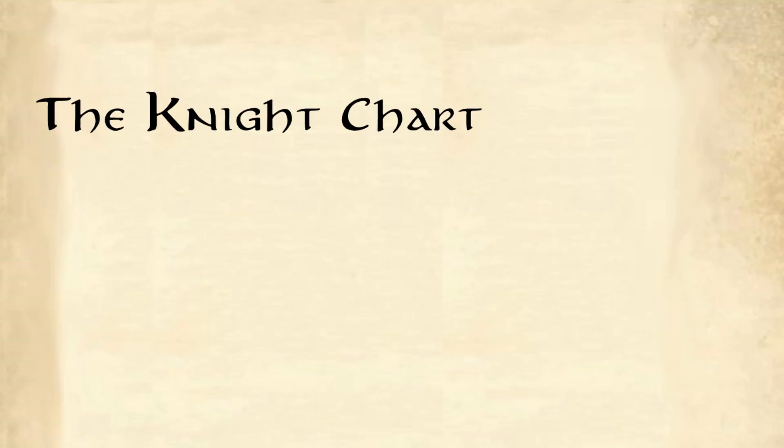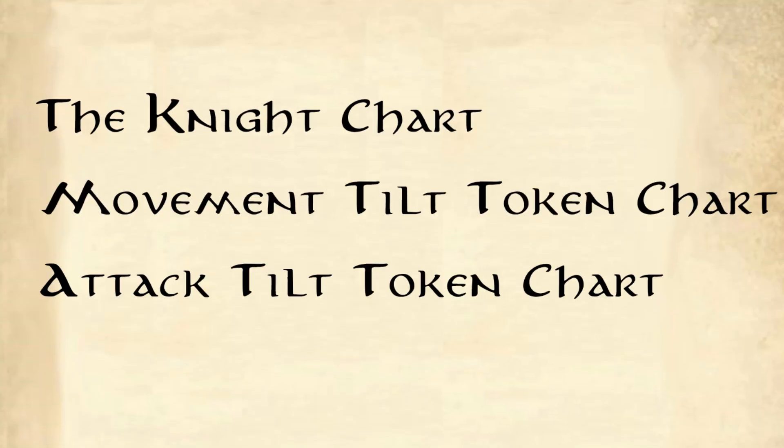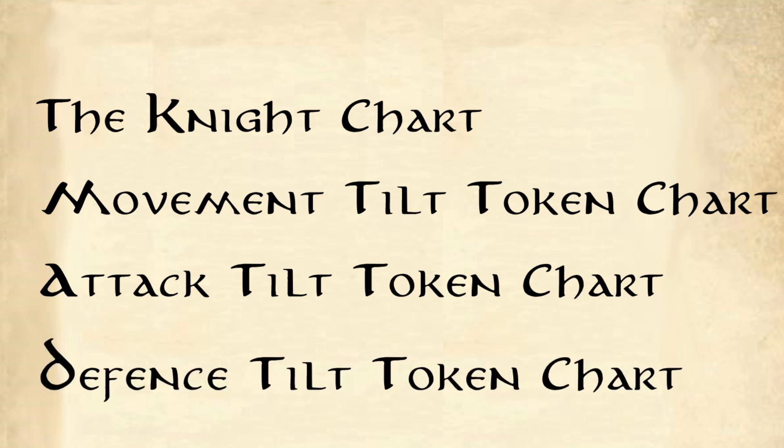Each time you win a game, you earn one progression point, so you need to keep track of this across multiple games. We are planning to include other minigames for a tournament such as archery and hand-to-hand combat. If you hold a whole tournament and win it — say you've won all or the majority of games — you can get an additional 5 progression points. Once you earn 5 progression points, you can pick from one of the following charts and roll a d6: the Knight chart, the movement tilt token chart, the attack tilt token chart, and the defense tilt token chart.